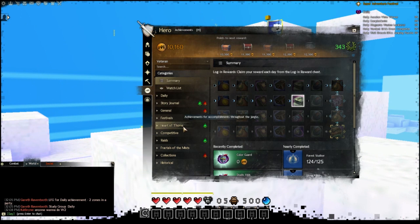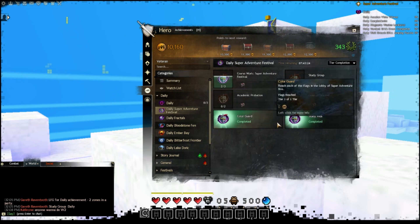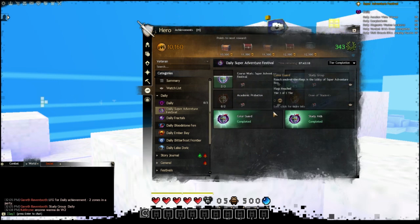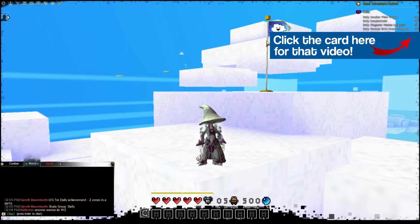Remember, this is one of the achievements you can choose — you don't have to do it; there are other options. But it is a very easy and quick one compared to some others, and it is required for the Course Load achievement to get some of the rarer weapon skins. If you haven't checked out this year's Super Adventure Box guide, I made a full guide video with more information about this and other achievements, what rewards you can get, and what the festival is all about. There's a card on screen and the link is in the description.